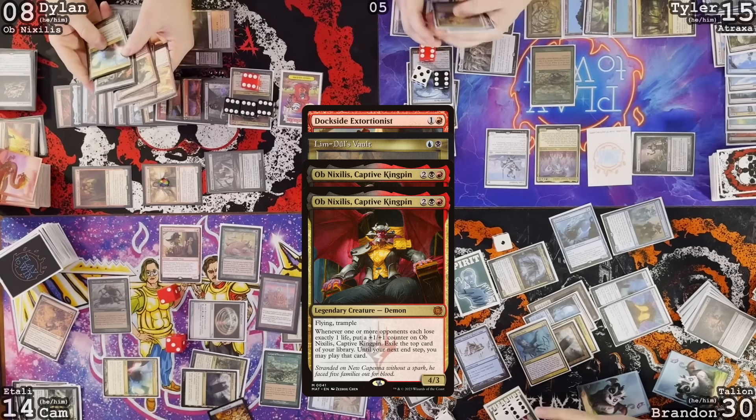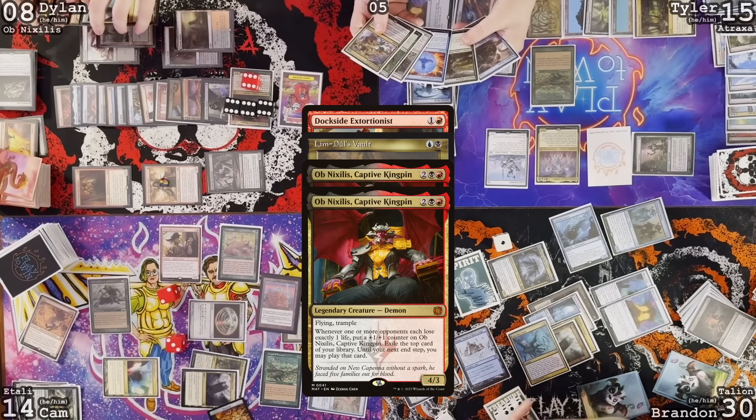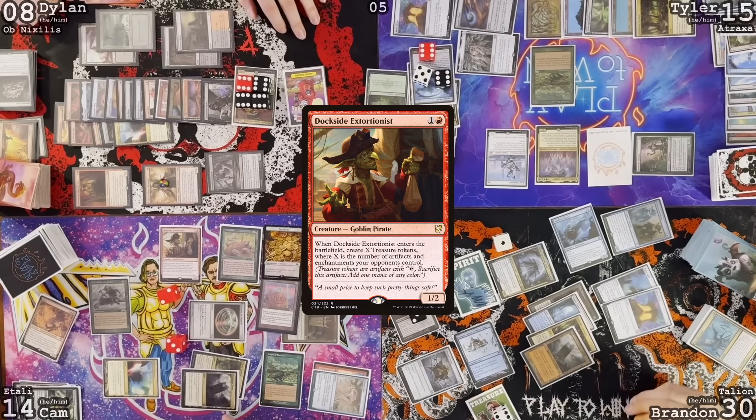Reckless Fireweaver, All Will Be Won, Dockside Extortionist, Grinding Station, Mana Confluence, Abrupt Decay, Silence, Force of Negation, Displacer Kitten. My Dockside trigger back on the stack — stack two of them to add blue and black and pass. Six plus eleven is seventeen.